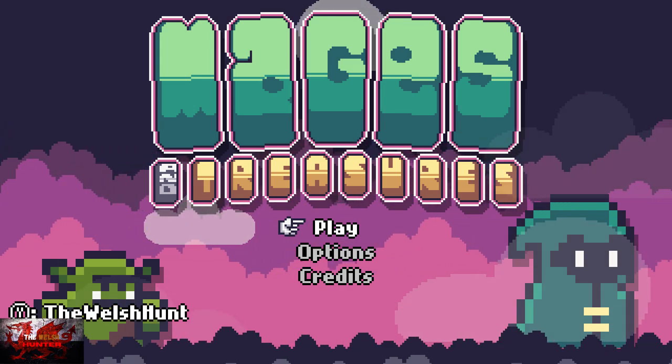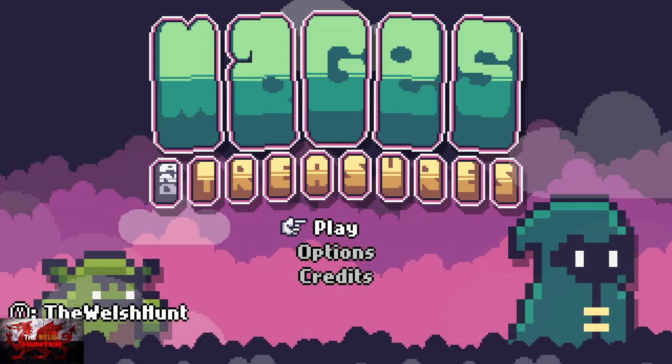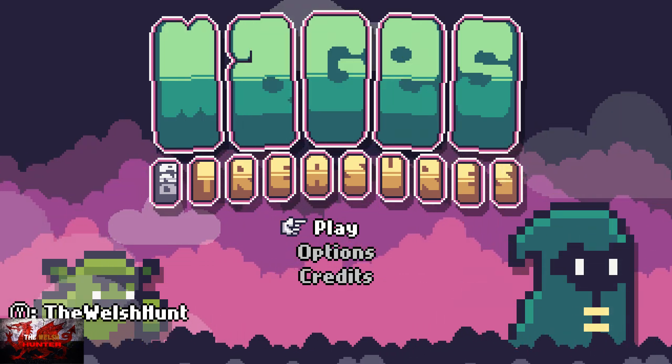Puzzles are still the same as well - push boxes onto buttons, go through doors, etc. Basically, it's an easy payday for the devs, copy and paste with some different characters.